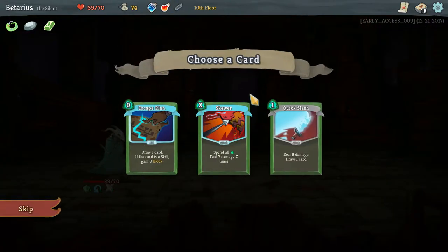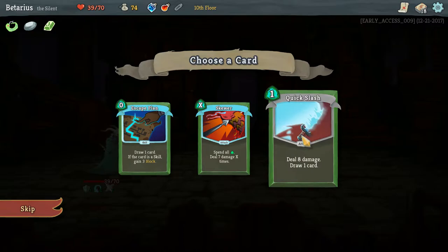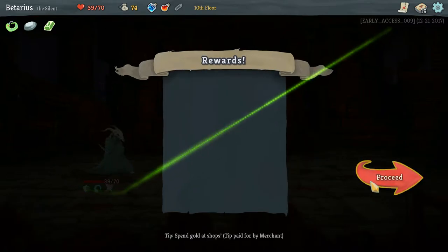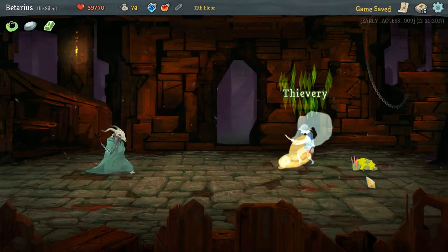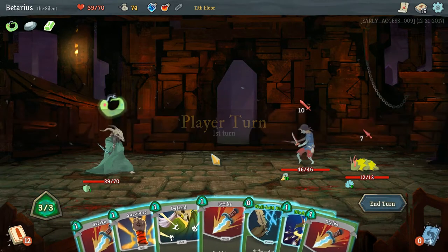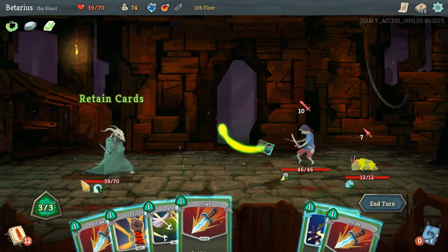Deal 20 damage — that would have been nice. Deal 8 damage, draw one card — I like the idea that if I play a skill, I get some block; there's literally no consequence to using it. A Thief and a Caterpillar — excellent. Let's make some Well-Laid Plans here.